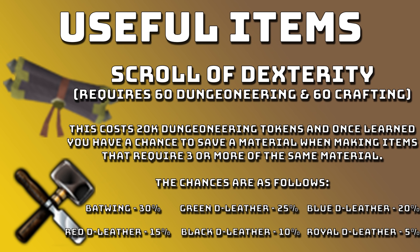The chances are as follows: Batwing has a 30% chance, Green D-Leather has a 25% chance, Blue D-Leather has a 20% chance, Red D-Leather has a 15% chance, Black D-Leather has a 10% chance, and Royal D-Leather has a 5% chance. This really helps at saving money — you save a ton when going for 99 if you're doing D-Leather.